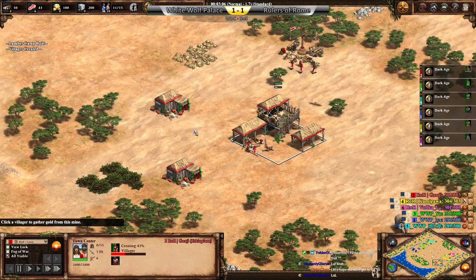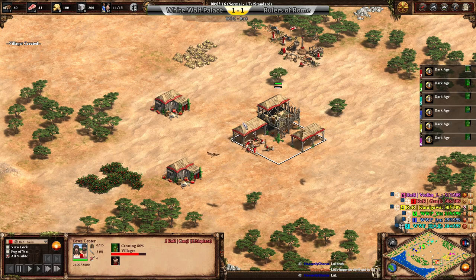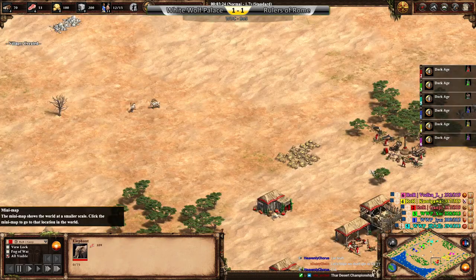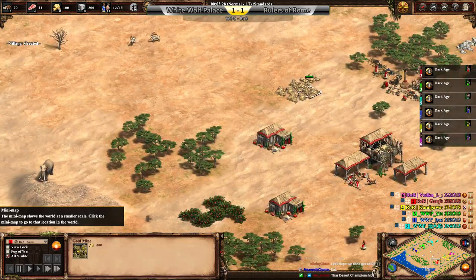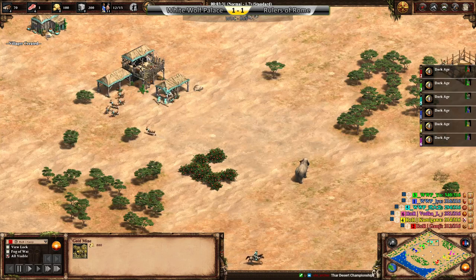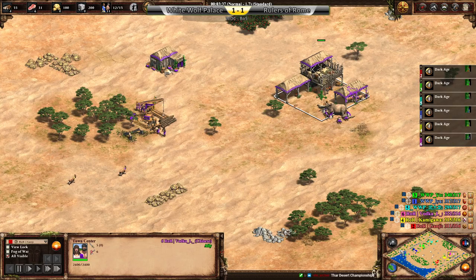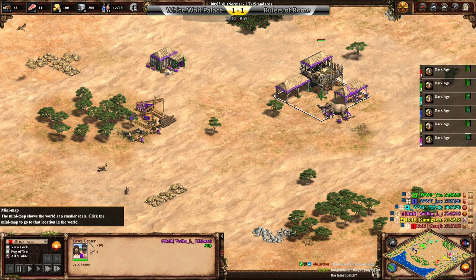Now remember, the lower player number is always going to be the one closest to the water on this map. That's why we have player 1 and player 2 on the water side flank, whereas we have cyan and purple in the pocket — or the far away flank, rather.